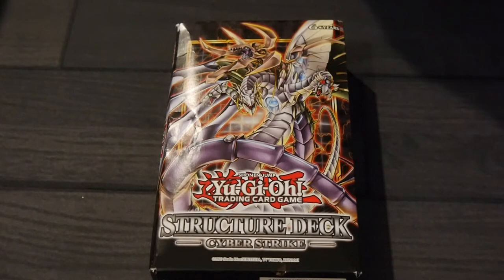Both! Why choose one when you can have both? Structured Deck Cyberstrike specializes in fusing these two strategies together into a powerful hybrid strategy. The ultimate symbol of this fusion is a new fusion of Cyber Dark Dragon and Cyber End Dragon — a 5000 ATK powerhouse that can also be summoned by tributing Cyber Darkness Dragon while equipped with Cyber End Dragon, making the requirements for your new boss monster flexible.